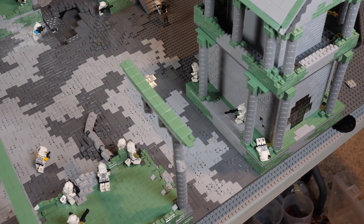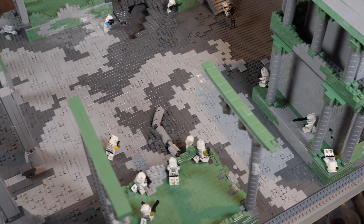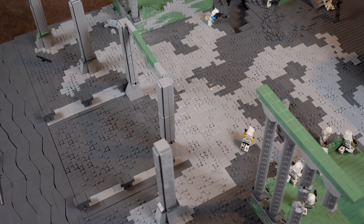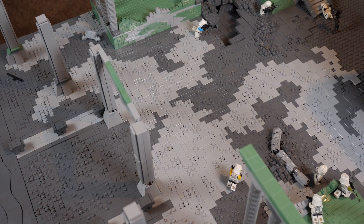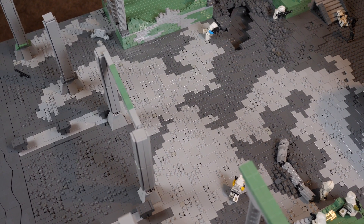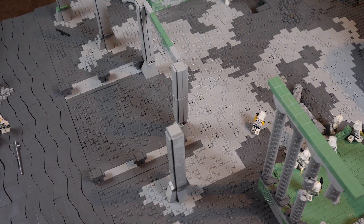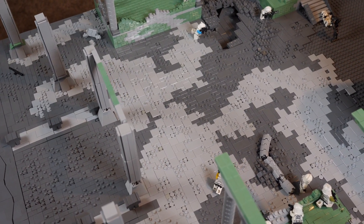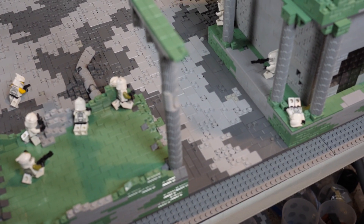The first thing I did for this episode was work on the path. Throughout the whole build I've been using this interesting pattern with light gray and dark gray, where light gray is the predominant color but dark gray kind of spikes in and out to create a weird diagonal pattern. That's what I've been doing to transition from the battlefield over to the actual city portion.